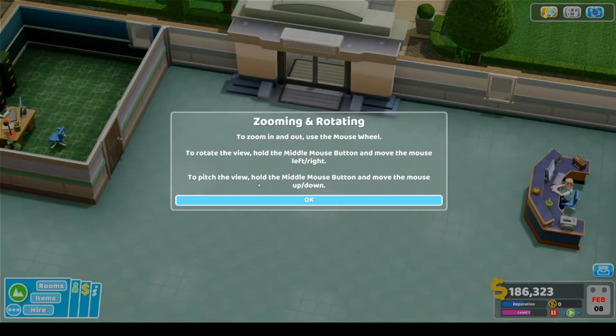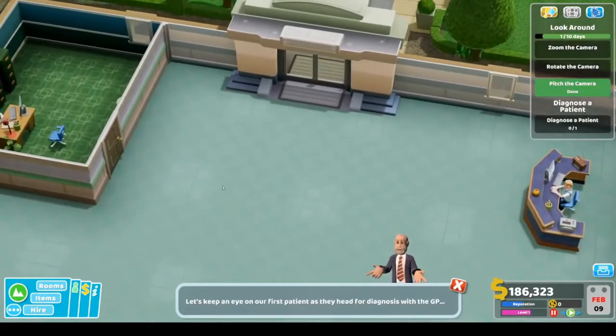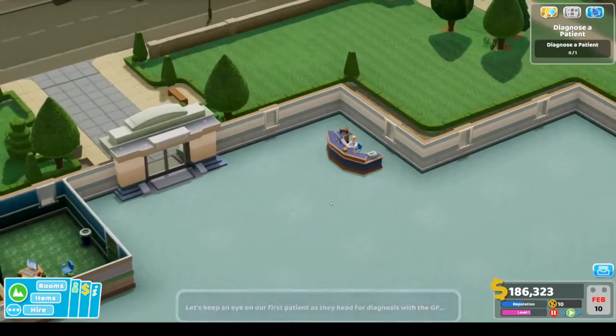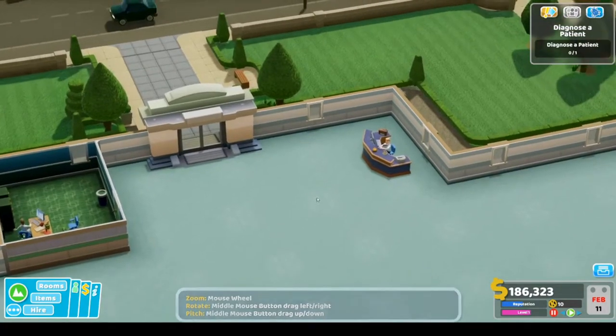To zoom in and out, use the mouse wheel. Hold the middle mouse button to rotate, and move the mouse up and down to pitch. Let's keep an eye on our first patients — I already did all of that.